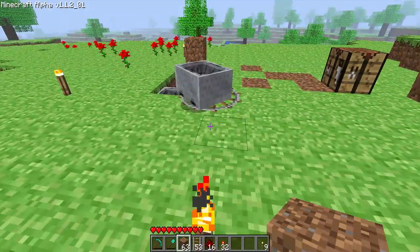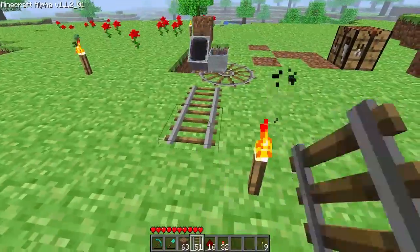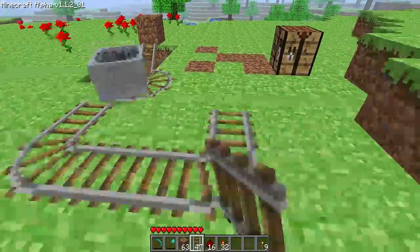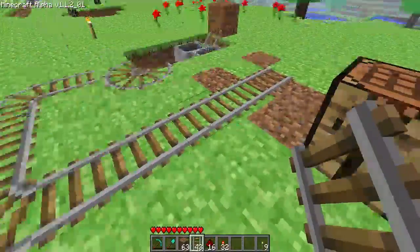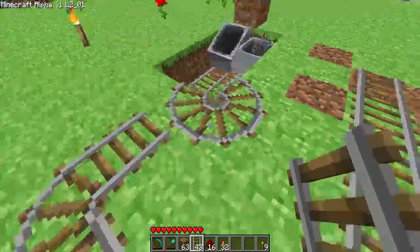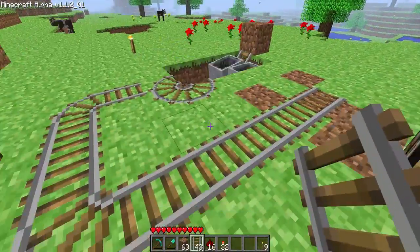And then when you want it to come to you, you just wire a track to you, and you can use my previous video to make a pressure plate and just wire it to that track right there. When you step on it, the minecart will come to you.